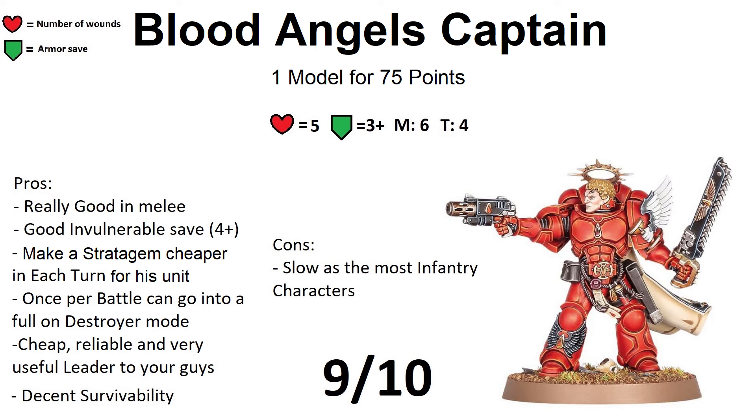Or you have the other option: the inferno pistol. This pistol is also a pistol, so you can shoot it in melee. It has an interesting rule — Melta 2 — which means if you are shooting at a target within half range, you can add 2 to the damage. However, this weapon has a very short range of 6. It has 1 attack hitting on a 2+, strength 8, 4 points of armor penetration, and damage D3 — so damage between 1 and 3. But within half range, damage is between 3 and 5, so it can pack a punch. Enemies without invulnerable saves will not really make a saving throw against this one.